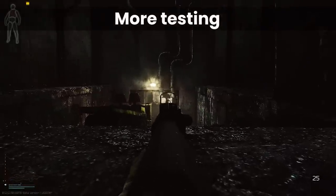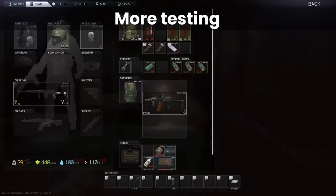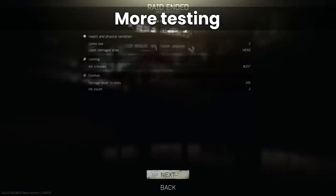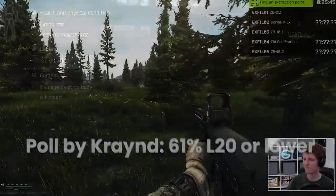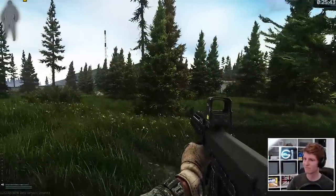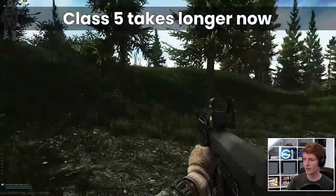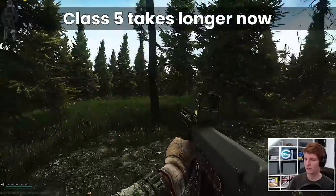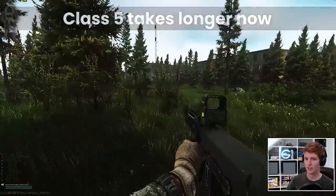As players start to use class 5 armour more, T46 and LPS will begin to lose their luster, with SNB and BT being much better in that regard, but it will take a while before a majority of players are using class 5, as shown by a recent poll that found over 60% of players are at level 20 or lower at the moment. As of the time of this video, we're just coming up on a month post wipe, and as you can't buy class 5 armour on the flea at all anymore since 12-12, this has really slowed down the general availability and prevalence of this tier in raid.